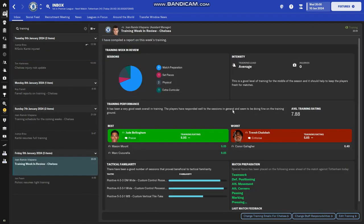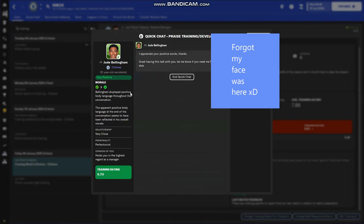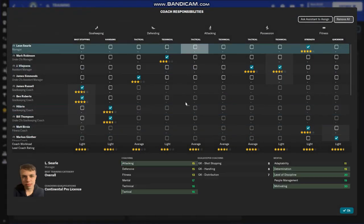You get a training review every single Friday in the game giving you feedback on how intense the training was. With training set to double, the training load shows as average — you want to see this message because it means you're doing the right amount. No injuries either, which shows how important injury prevention is. You can also see which areas training has focused on for upcoming games. Always praise players for doing well in training too — it increases morale.